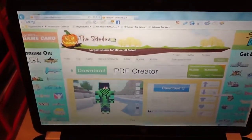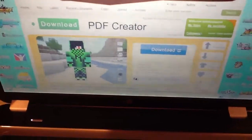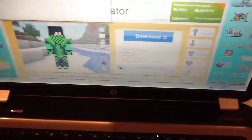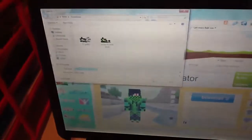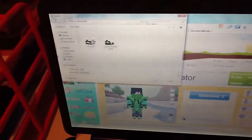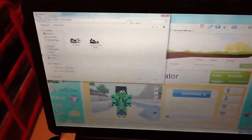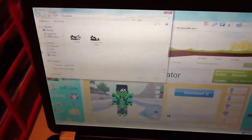But to get it, you download it to your computer. Then it's going to show this bar here. You click save, save as. I'm going to call it green dude. And I'm going to save it in Downloads.